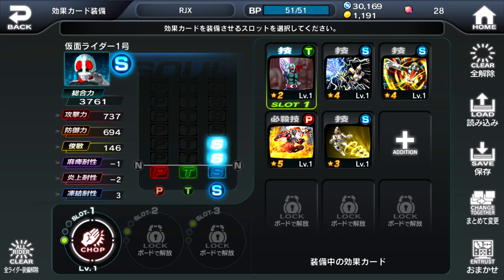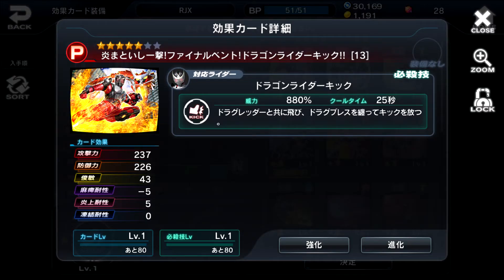Right below the rider's face is the list of stats. First we have the combined total, followed by Power, Defense, Agility, Paralysis Resistance, Burn Resistance and Freeze Resistance. If you hold down on a card, you can see the details. Here we can see Ryuki's Final Van 5-star card — the 5 gold stars refers to the current star level as pulled from Gasha, but it has 2 more blank stars, which means you can evolve this effect card to become 7 stars. The percentage in the window refers to the damage of the card's action, and the number on the right is its cooldown, which is 25 seconds. On the bottom left we have the card's level on the left and the action's level on the right. Increasing a card's level improves its stats given to an equipped rider, while increasing the action's level improves the parameters of the action itself. At the bottom right are shortcuts to go straight into Enhance and Evolve for this specific effect card.